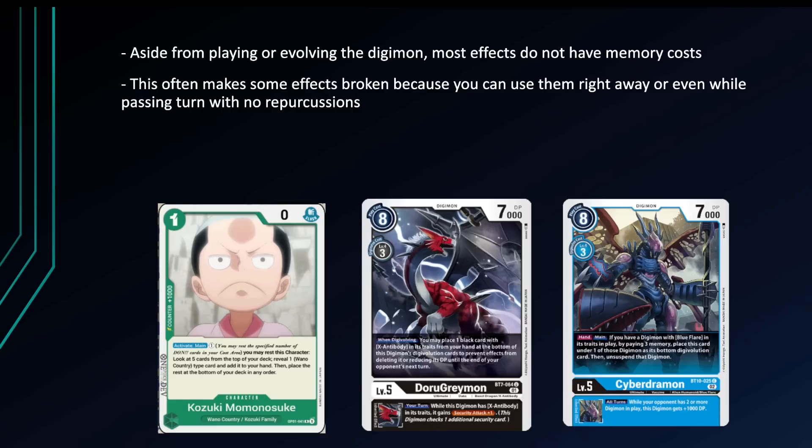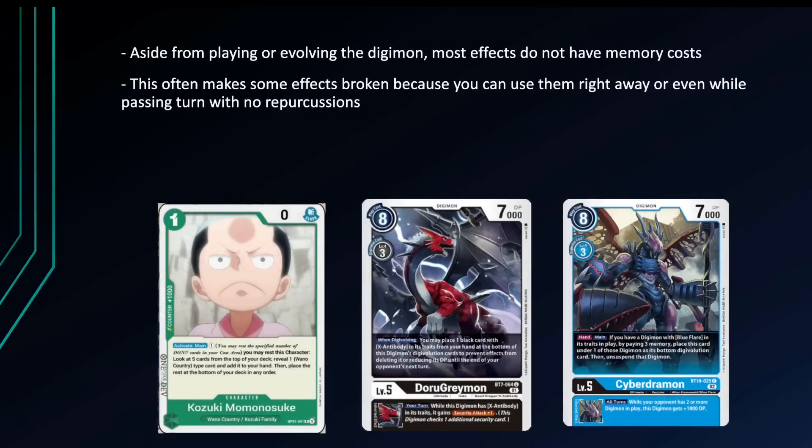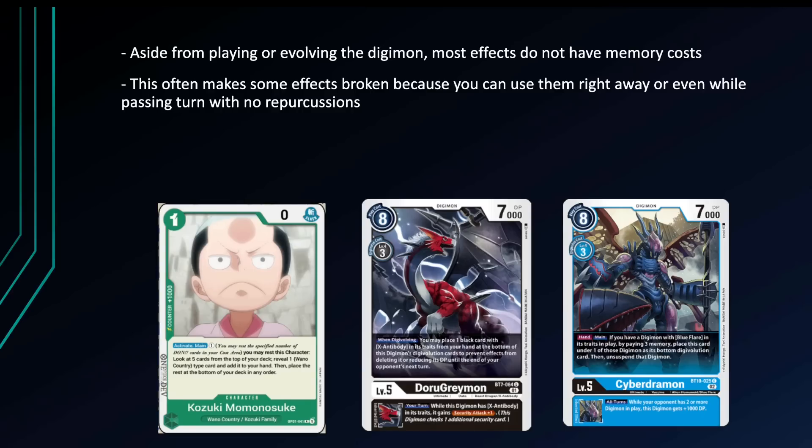Think of it in Digimon terms — paying one or two memory to trigger a certain effect would probably go a long way in slowing down the game. Imagine if melga players had to pay a memory every single time they wanted to bounce a level four or lower digimon to your hand, instead of just getting those effects for free just for playing the game. Having that spot removal for free is really insane.